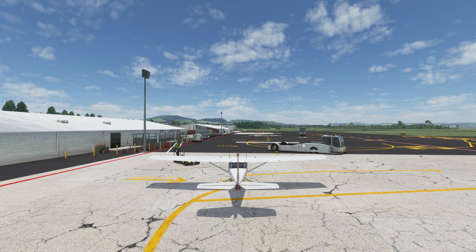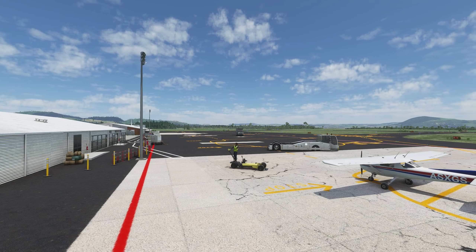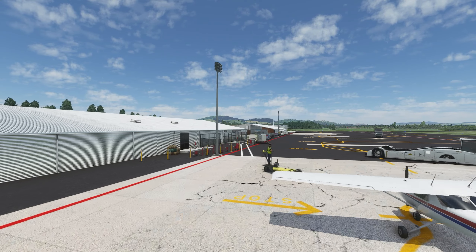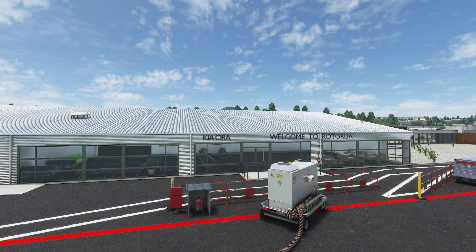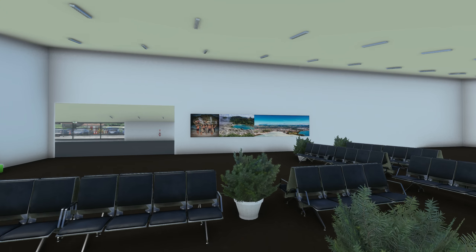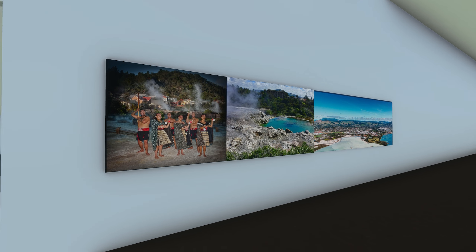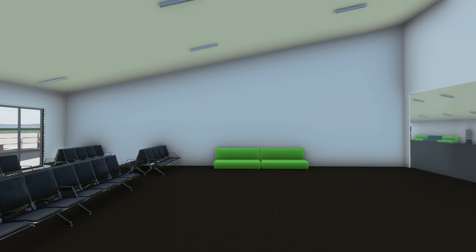We are back at Rotorua Airport in the north of New Zealand. I've loaded the simulator back up, now into the NZA Simulations version of the airport. Already you can see there's a massive difference - the ground textures have gone darker, there are a lot of new airport markings. For me they're a bit too bright - the red and yellow especially is a bit in your face - but still a lot better than the default airport for sure.